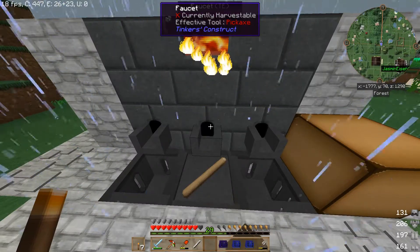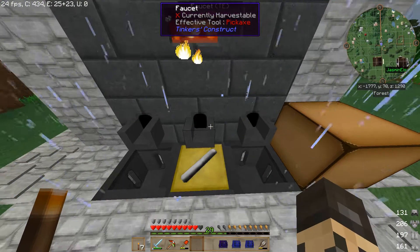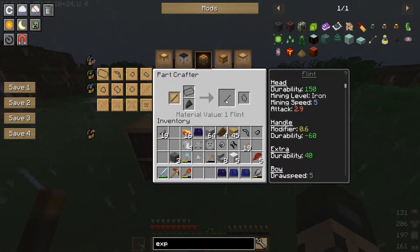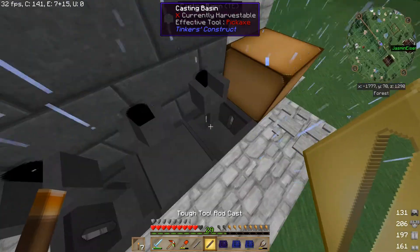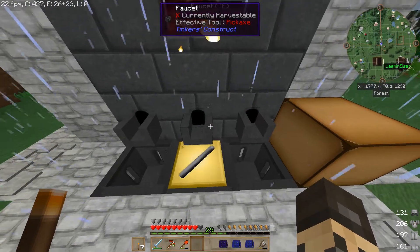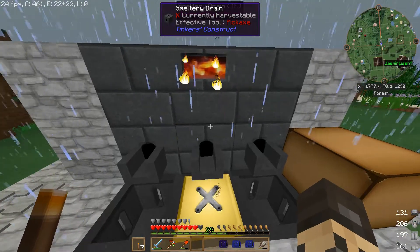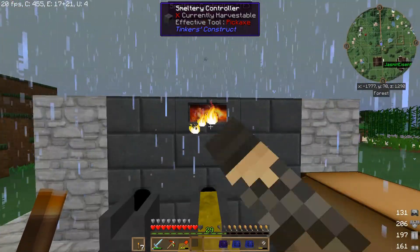Geht wohl nicht mit dem Stick, dann bauen wir uns das doch aus Flint. Einen einfachen Flint – klack – dann haben wir das auch, und schon haben wir die Tough Tool Rod Cast. Die kann hier in die Pattern Chest, dann können wir uns nämlich später aus jedem Metall die Sachen gießen – finde ich persönlich ganz praktisch. Dann kriegt man auf jeden Fall haltbarere und wertvollere Sachen hin. Sammeln tun wir die hier schön in der Pattern Chest.